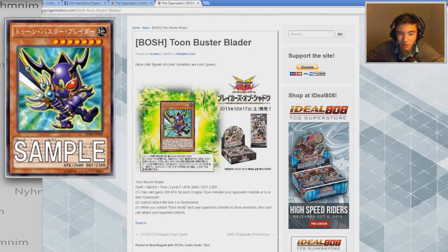We have Toon Buster Blader. It's an Earth Warrior Toon, level seven, 2,600 attack, 2,300 defense. This card gains 500 attack for each Dragon-type monster your opponent controls or is in their graveyard, and it cannot attack the turn it is summoned. While you control Toon World and your opponent controls no Toon monsters, this card can attack directly. This is very, very mediocre.